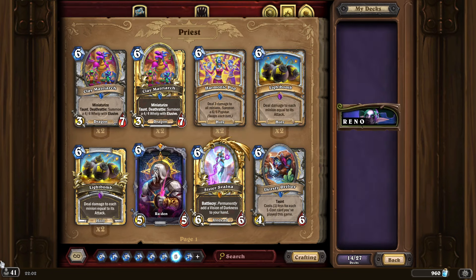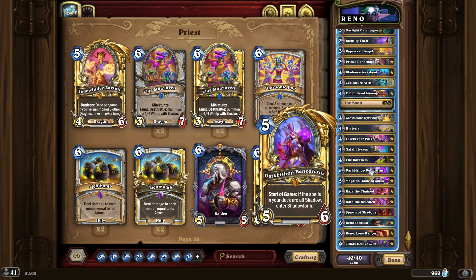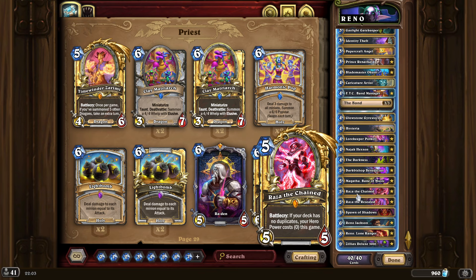At number 3, we have Reno Priest. Just like Quest Mage, this deck and Quest Mage are cockroaches — they always find their way to come back. And the blame is on Blizzard; they always bring back broken mechanics that are not fun to play.